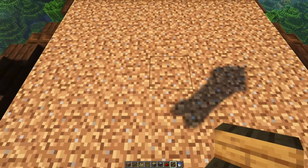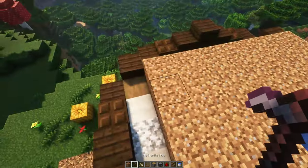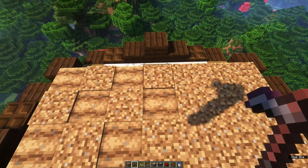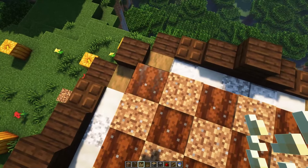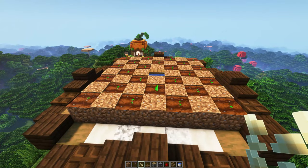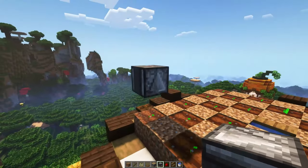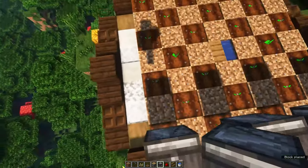In the middle, remove one dirt and place a spruce stair here, waterlogged. This will keep all of the farmland hydrated and make the pumpkins grow faster. You can then plant your pumpkin seeds in a checkerboard pattern — it should look like this. Now, on top of each pumpkin seed or stem, place an observer facing downwards so the red dot should be on top. Do this on top of each of the pumpkin stems.